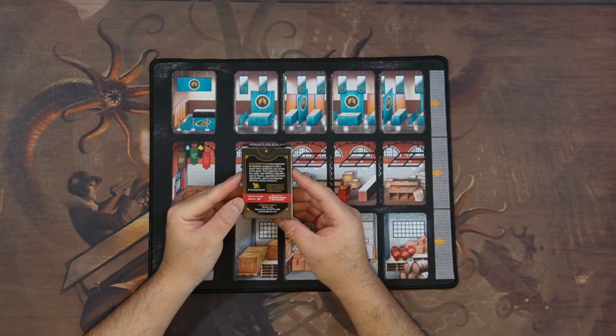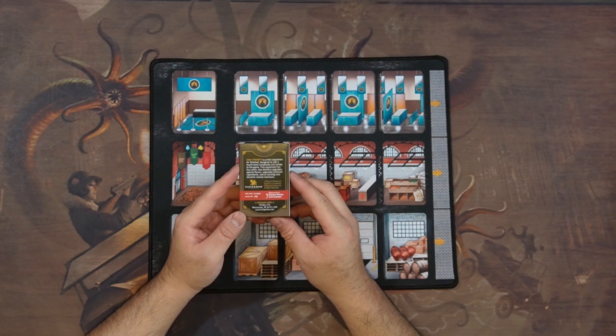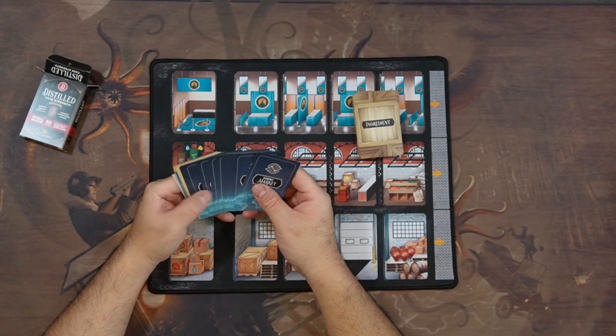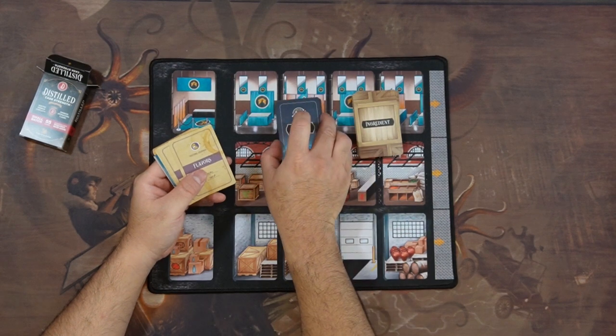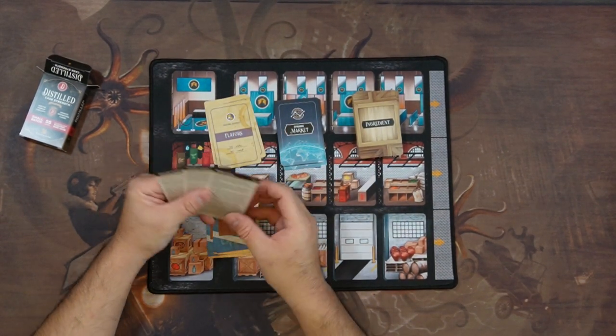We've got some nice little labeling here — non-chilled filtered, batch number 24. Those are our ingredient cards. Our dynamic market. Clever cards. And upgrades.